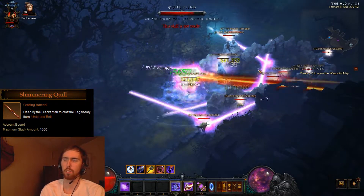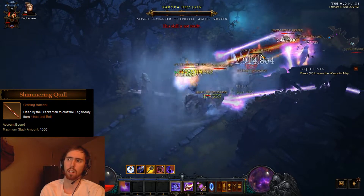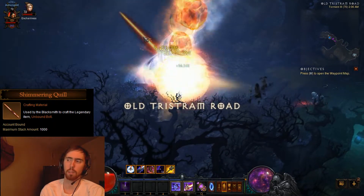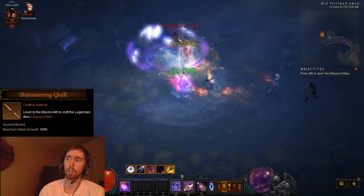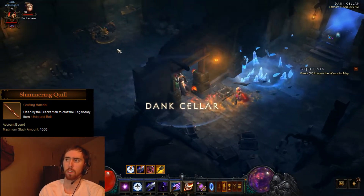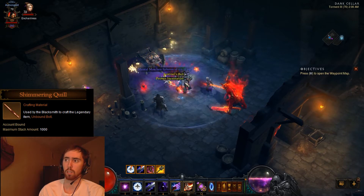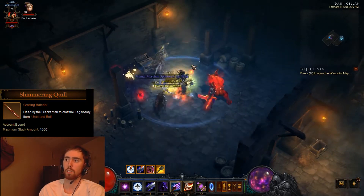The Shimmering Quill is used to create a bow. It always rolls attack speed and it also always rolls critical strike damage — 35% critical strike damage. Demon hunters, correct me if I'm wrong, but I don't know if critical strike damage at 35% is worth a primary stat, but if it is, then this is what you want. You can go into any of these little cellars and the Quill Beasts inside them can drop it.